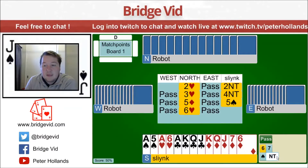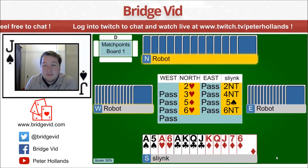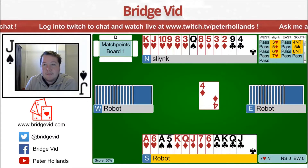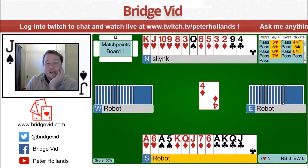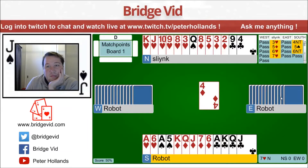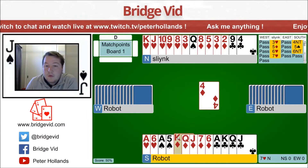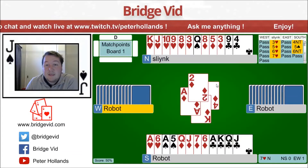Alright, so let's try 6 no trumps. Okay, that's bad. I'm not going to get a good score for this. There are a lot of diamonds, so I want to hope that 6 no trumps is down. 6 hearts is down, I mean.